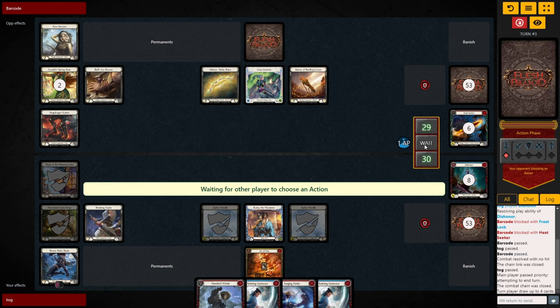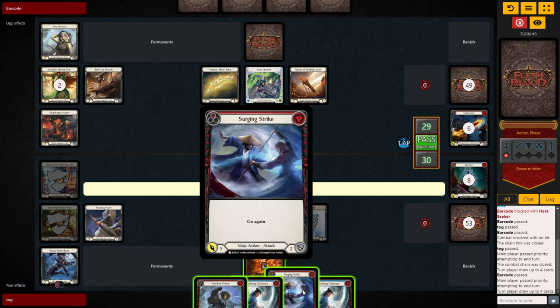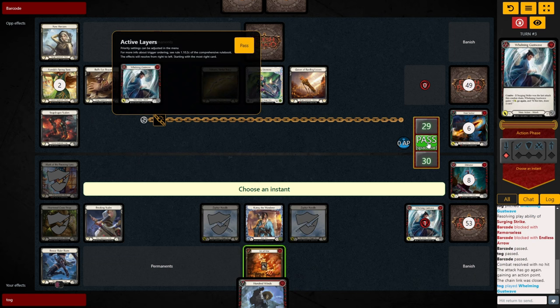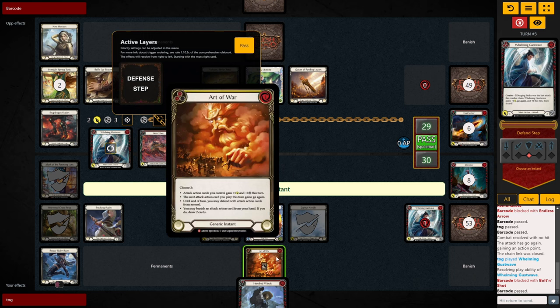They pass straight back to us. We swing with a red Surgeon Strike for 5 go again — they double block it for 6. Can't cheese them with our Art of War here, but no problem. Since they've used two of their cards to block, we just follow up with a blue Whelming Gust Wave for 2 with go again on-hit draw. They block for 3, but now we can cheese them out using the Art of War and Braking Scales to buff it up to 4.